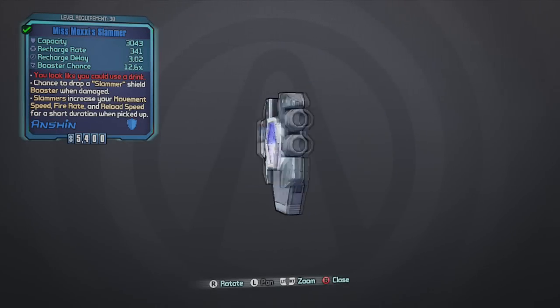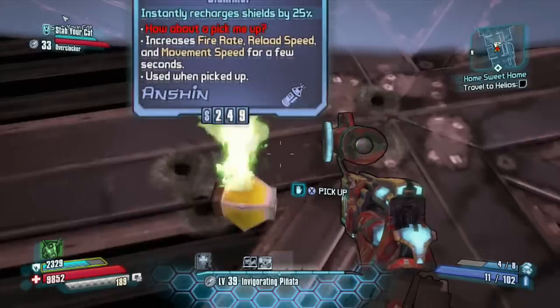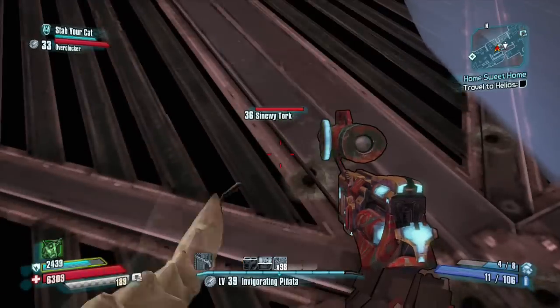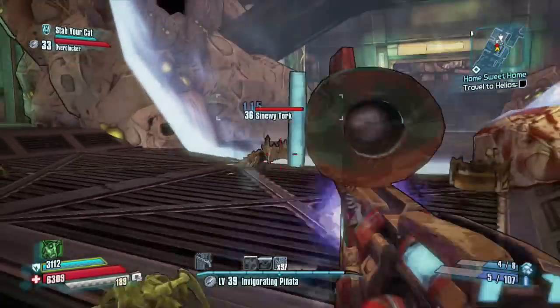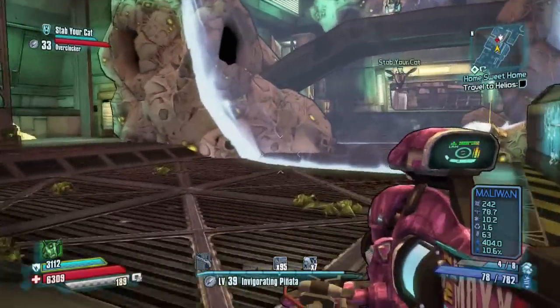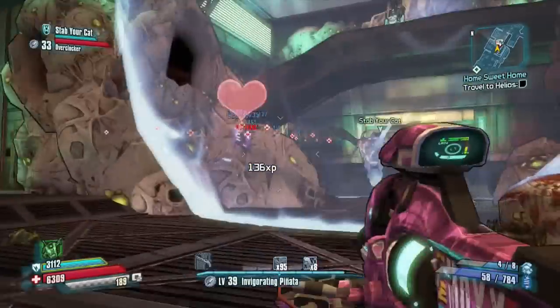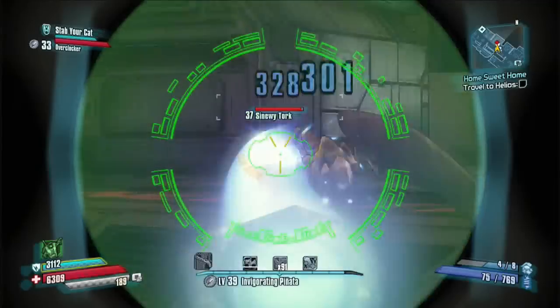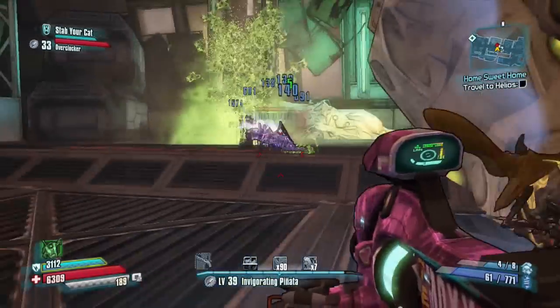Not to mention, Moxie is a bartender. Once you have taken damage, you drop these Slammers, and your allies can pick them up — and yourself as well. What these Slammers do is restore up to 25% of shields and increase movement speed, fire rate, and reload speed for a short amount of time. So this shield is one awesome shield to have, especially if you're a team player.